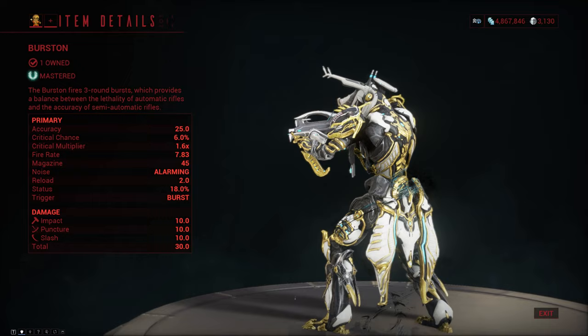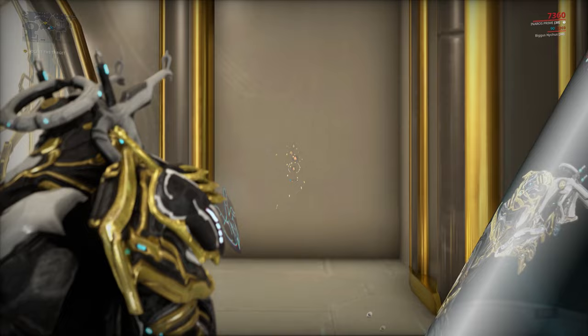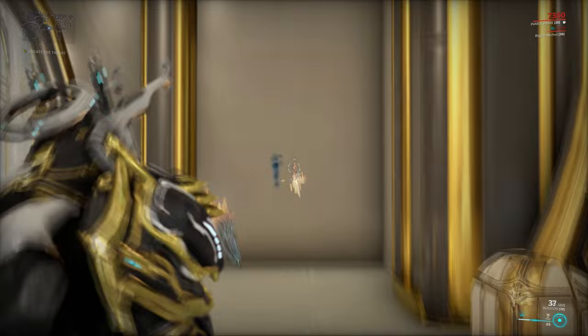The damage it does is split equally between impact, puncture and slash, and it has pretty low crit but actually decent status. The Burstun is also very accurate but it unfortunately kicks quite a bit with every burst, so you will have to compensate for that to not miss most of your shots, especially if you're going for headshots. I would actually just recommend you go for body shots instead and just let it kick up naturally, because you really have to compensate for each burst.